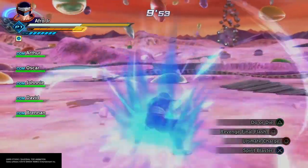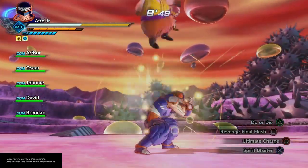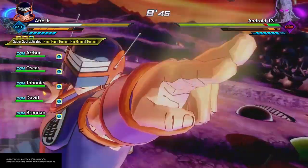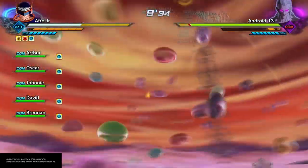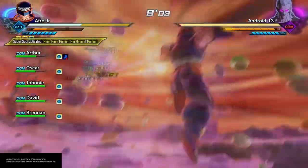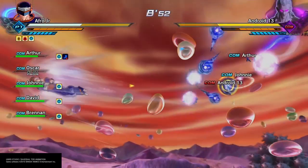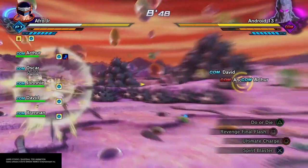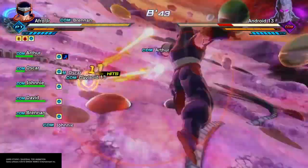Right off the bat, we're going to start charging up. We've got Android 13 — we're going to charge up and use Do or Die right off the bat, get people healing, because they're going to take a lot of damage. Now you're going to notice, as I fire off this Emperor's Death Beam, they nerf the damage on you for these enemies. I don't know why they do it, but they do, which makes it a lot harder. They're not hard to beat, but with that added, it just makes it really annoying — that's what it comes down to.